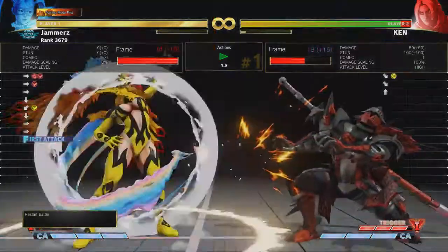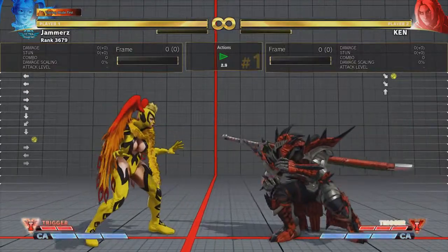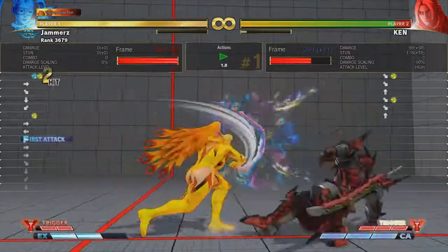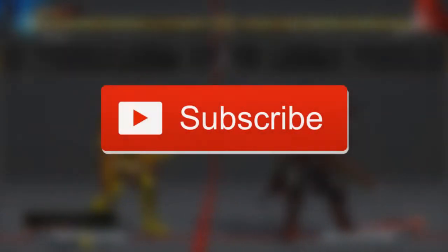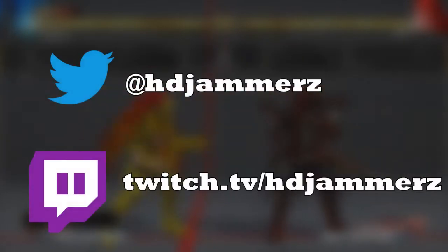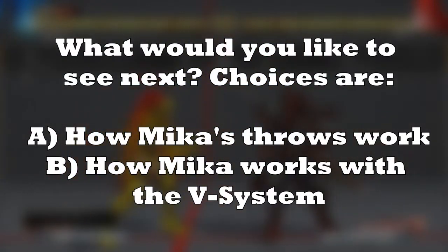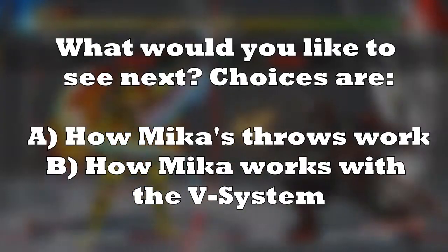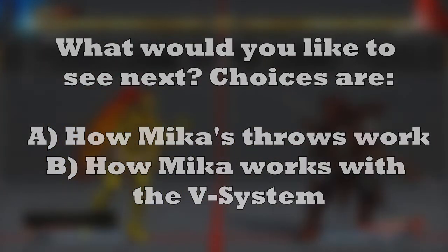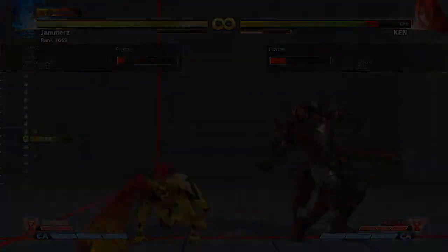Let me know how you felt about the video in the comments below. Was the information useful? Do you think I should have covered a different normal attack instead of the ones showcased? All feedback is greatly appreciated. If you enjoyed the video and haven't subscribed to the channel then why not subscribe? I will also leave my other social media outlets in the description below if you wish to follow me on those as well. Now for the next video your choices are either Mika's throws and how they work and what you can get from them, or how Mika works with the V system — the V Reversal, the V Trigger, the V Skill. This has been your boy Hatseyjammers and I will see you guys in the next Street Fighter 5 video. Until then take care and enjoy the rest of your day.